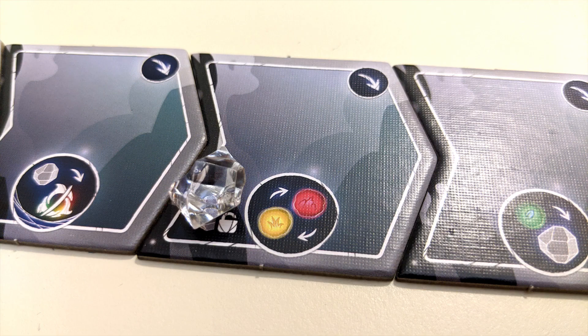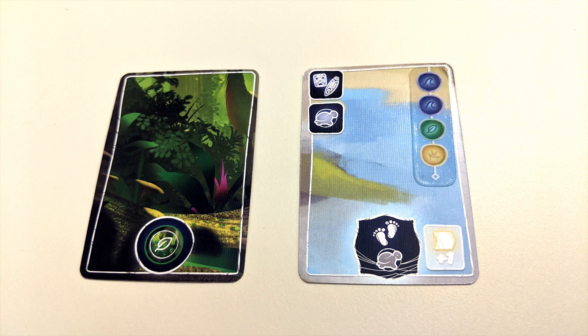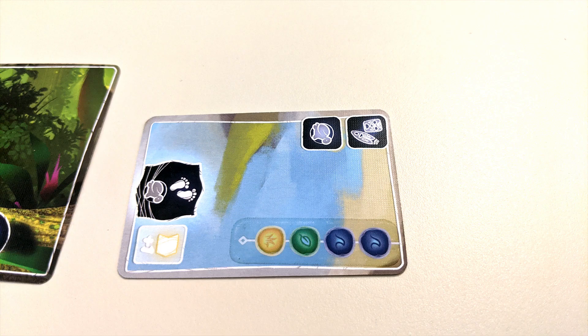Those are all the basic hero actions, but perk tiles will give you more options. They may allow you to take additional actions with additional gems, enhance existing actions, or let you spend gems and essences for other rewards. There are also lore actions, which can only be taken if you have certain heirloom herb or attunement cards. The herbs allow a hero to solve the indicated menace type, and attunements let you move a hero from one node to another within that guardian's area. After using a lore action with one of these cards, rotate it to indicate its use — these can only be activated once per round.